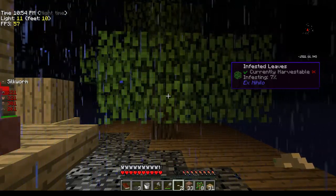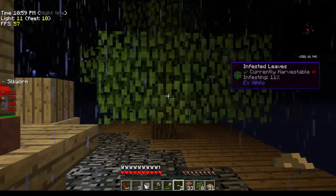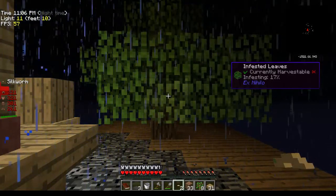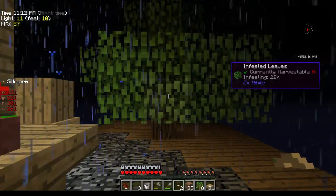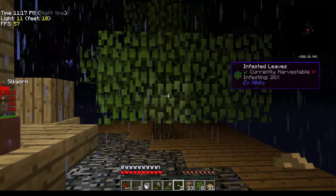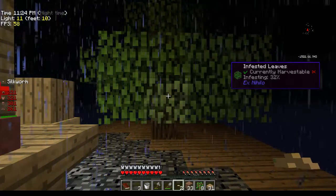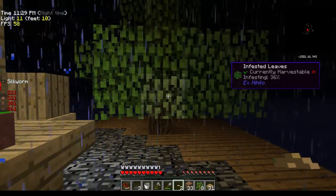You can see right here it says 'infested leaves' on the right, infesting six percent. If you watch, those are gonna change color a little bit and turn towards white. Once it gets fully infested with silkworms, it's gonna be covered in silk. This is kind of how they make silk in real life — silkworms infest these trees, gather the stuff off the tree, and spin it into silk somehow. It's all magical and I don't know how everything works, but I know it's cool.